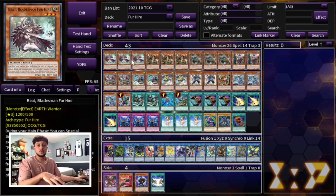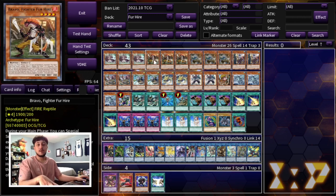We are playing triple Beat. Beat searches one when you summon another Fur Hire monster, and that's really important — it's essentially a ROTA for the deck. Then you have triple Bravo.